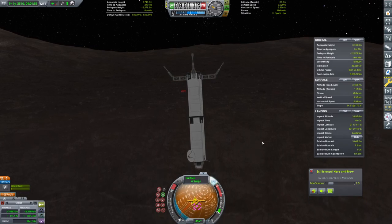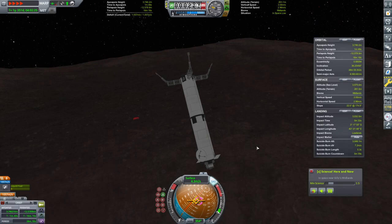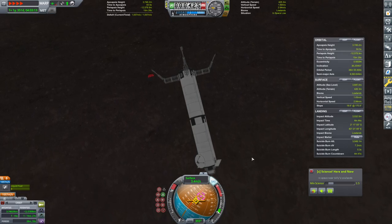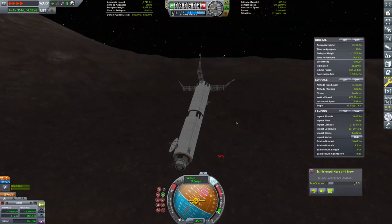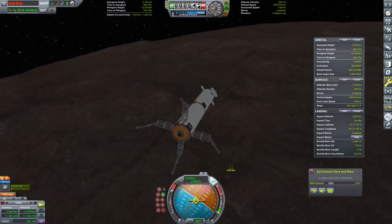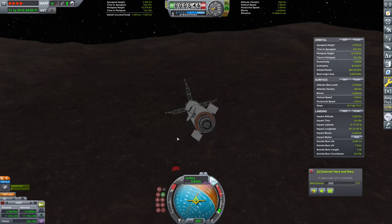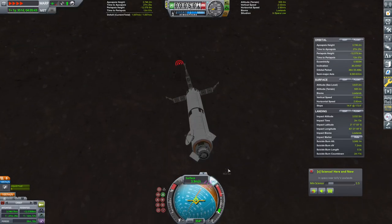So we're getting our retrograde flip going and I'm going to go ahead and physics warp this. We can see that we're not going to impact for another five minutes — that's quite a parabolic flight. Our apoapsis is about 3,000 kilometers. We are approaching our apoapsis, about a minute from that. Gravity is so little on Gilly that we're basically going to take forever to do any of these maneuvers.